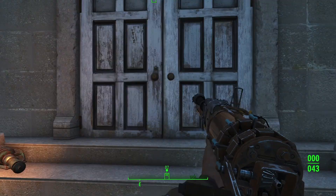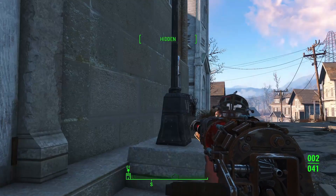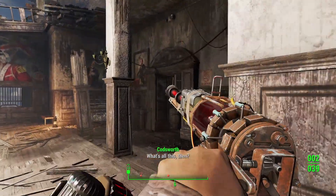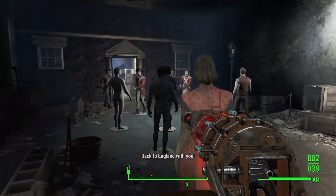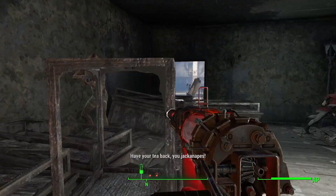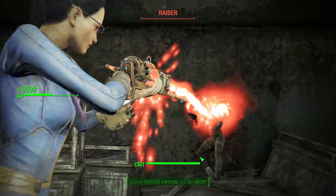This is going to be easy. Nothing to worry about. Let's just go through the Museum of Freedom. Immediately into caution, because I do only have one point of agility, so stealth is really not an option for this character. Are you going to have a shotgun? Doesn't really matter — that's you as well. Perfect, look at that.